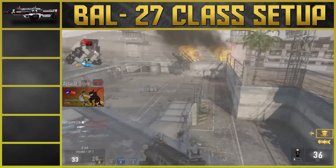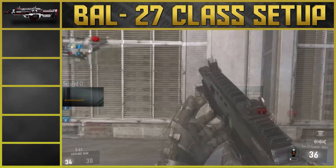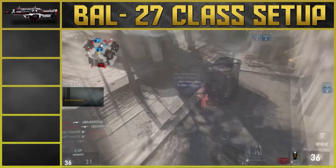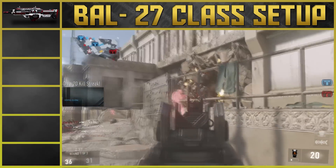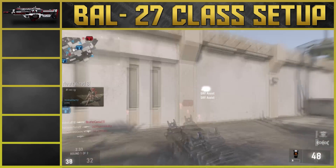The first thing we're going to do is go ahead and throw on the BAL because this is a BAL class setup. But if you guys have any elite variations of the weapon, definitely go ahead and throw those on. I personally love the Obsidian Steed — it kills in three bullets — so if you have that one, definitely throw that on.